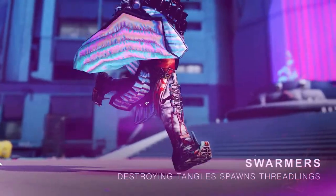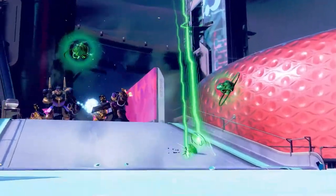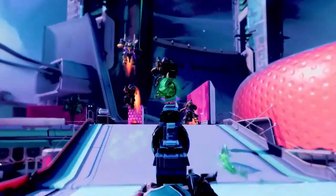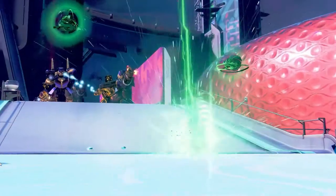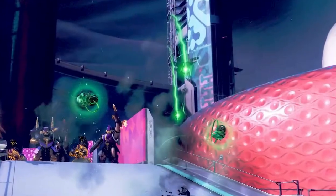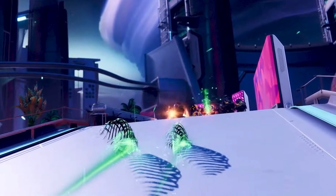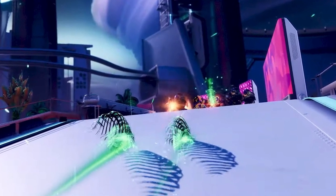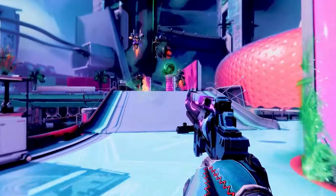Next up for the warlock exotic we have Swarmers, which says destroying tangles spawns threadlings. So my guess is there will be multiple ways to create these floating orb strand tangles for each character. These threadlings pop out of the orb and track on the ground towards enemies and then explode — it definitely looks like the exotic gun The Colony and its robots crawling around from when Destiny 2 first came out. We also see a quick glimpse of the new hand cannon right there.